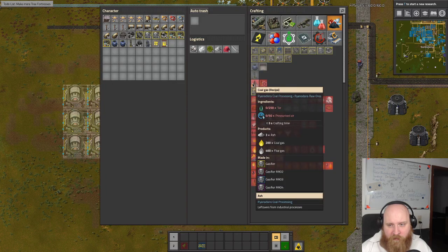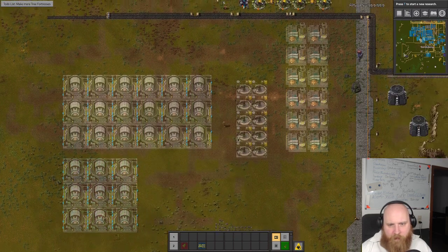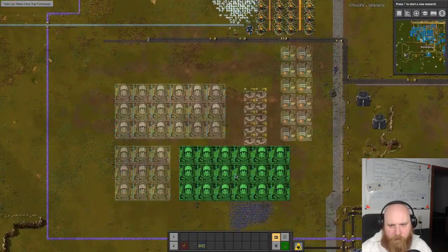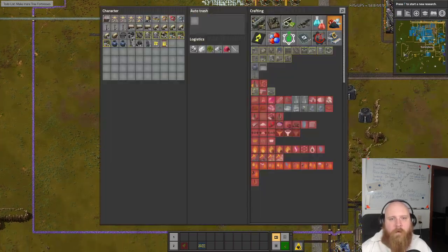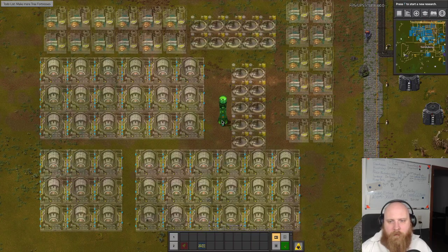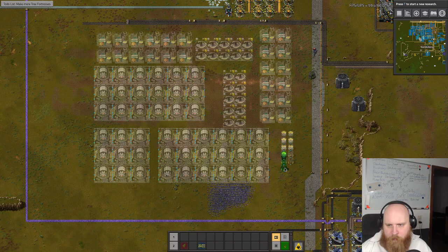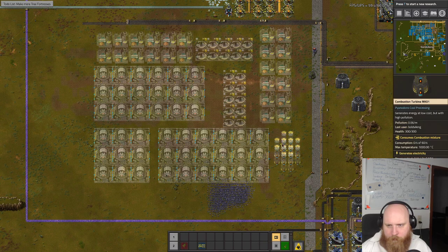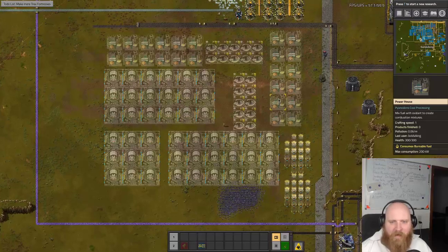So that would be: double this, double this, double this, double this. So that would be our power plant more or less!